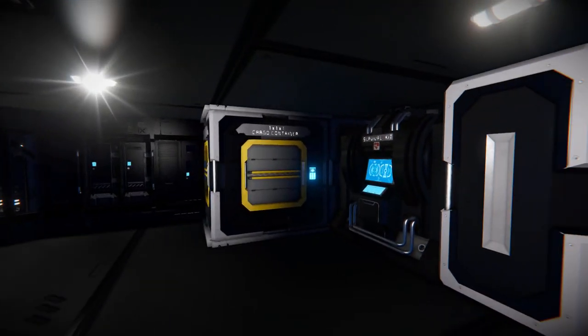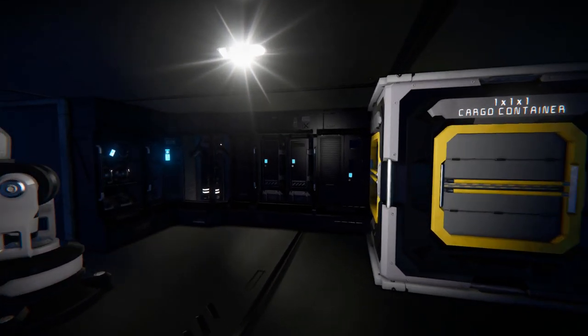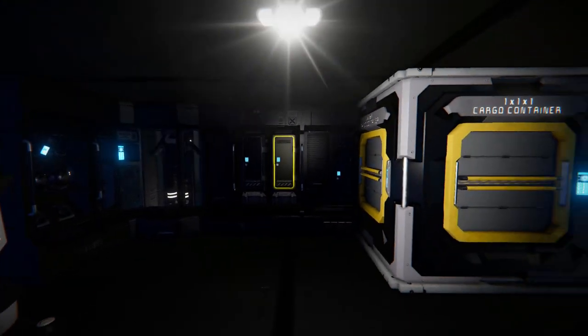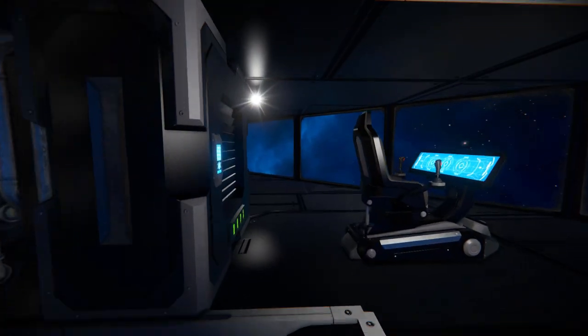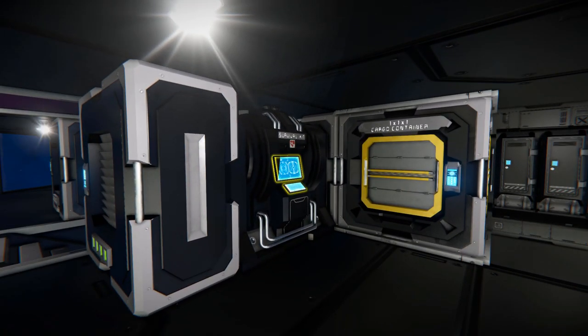Walking to this side, there's another interior turret, a survival kit to respawn on and recharge yourself, a cargo access, and a couple of lockers around the room. Coming to the opposite side is basically the same thing — lockers, a turret, cargo containers, and a survival kit.